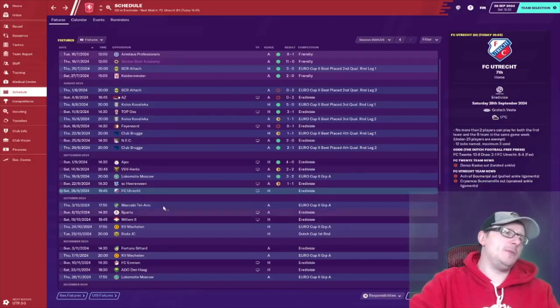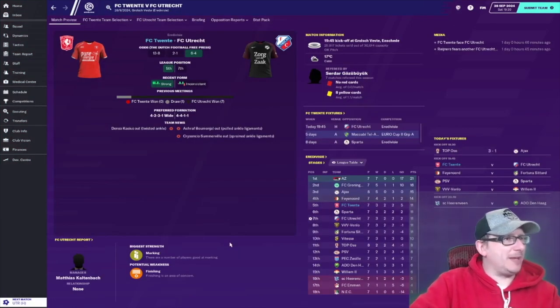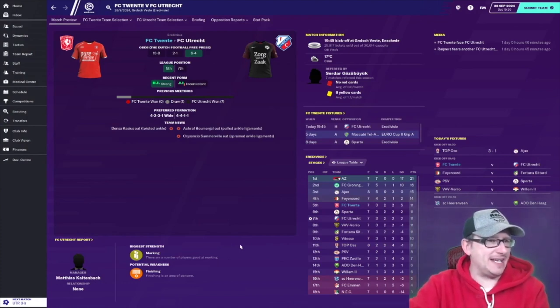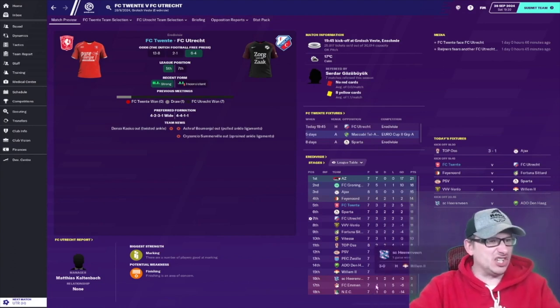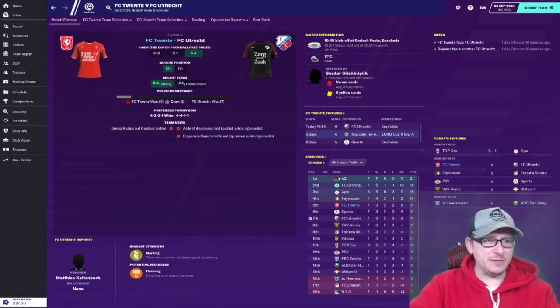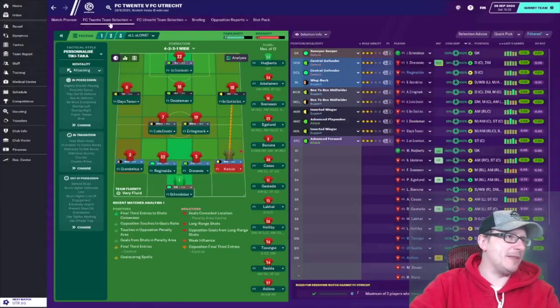Today we are taking on FC Utrecht in the Eredivisie. They're coming into this in 7th, we're up as high as 5th. We've played each other eight times and yet to beat them, but today has got to be the day. A win could potentially break us into the top four. We've also got Fortuna Sittard coming up - looks like an easy match on paper, but they're sitting in 9th.